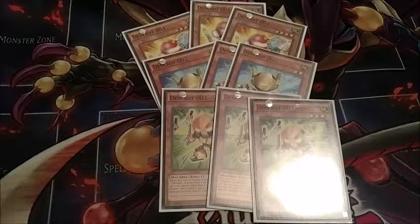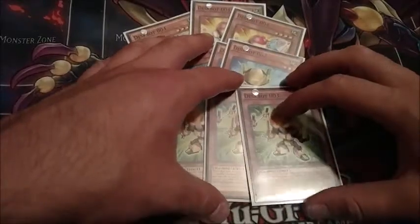Five and six: five can pop spells, six can change monster battle positions. And then seven, eight, and nine can get you into some rank seven, eight, and nine plays.